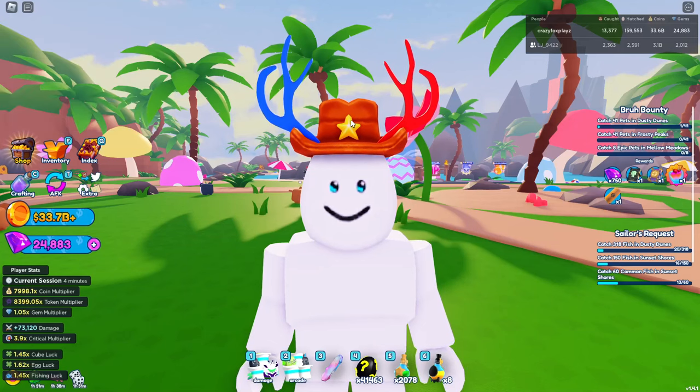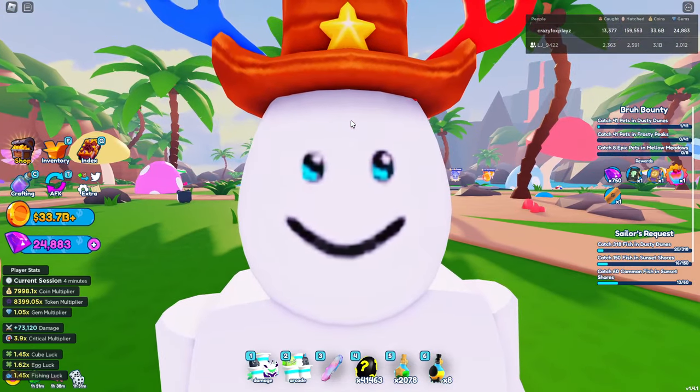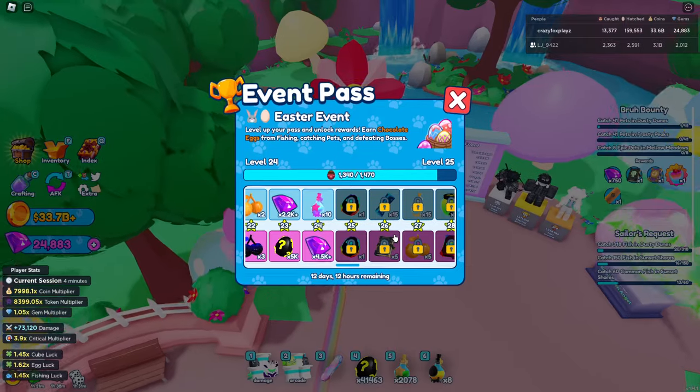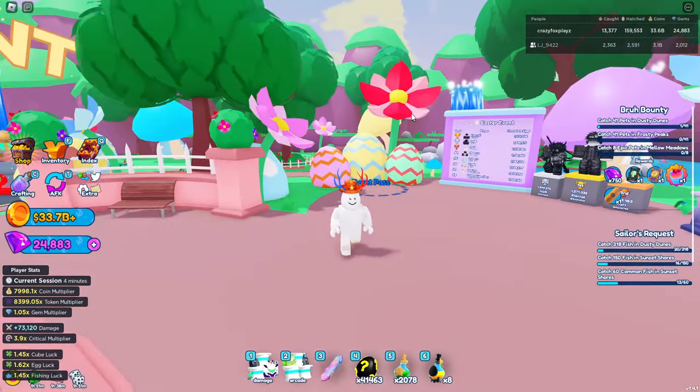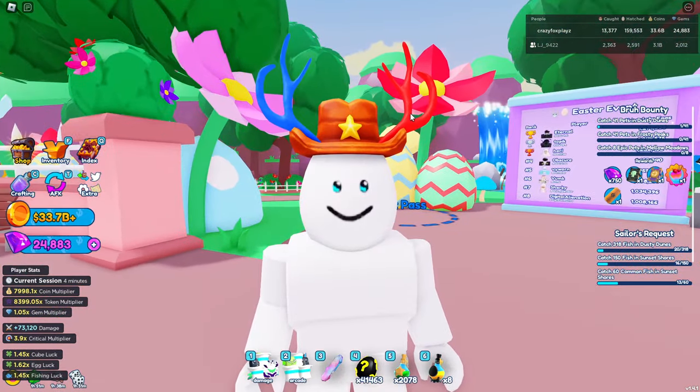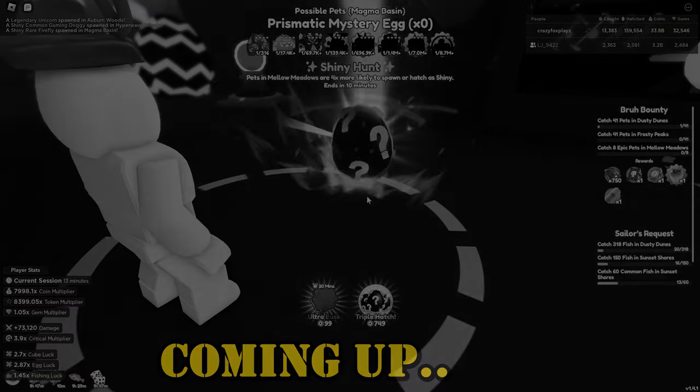In this video I'll show you the best ways to get the chocolate eggs that you need for the pass. This pass takes chocolate eggs to level up, and my next reward is a prismatic egg which we'll be opening later in the episode. Are we going to get ourselves a secret pet?